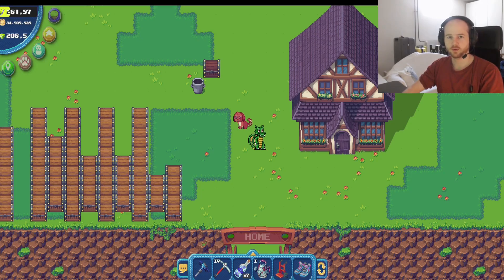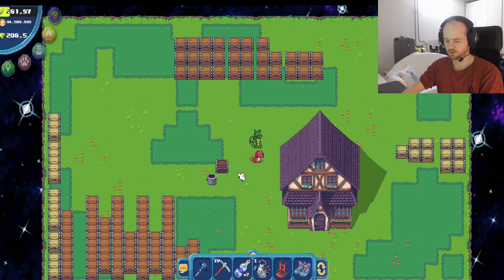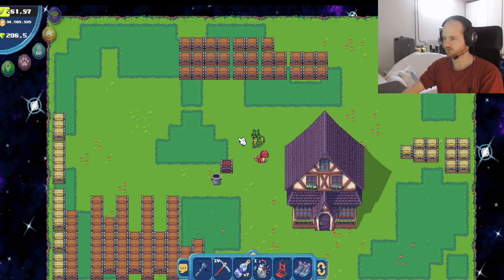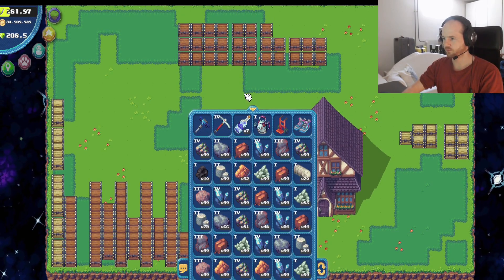Hello guys and welcome. In this video I'm going to explain my storage system. I use my spec for storage. It's always nice if you zoom out a little bit — I hold control and use my mouse wheel. I'm farming so my inventory is usually always pretty full.